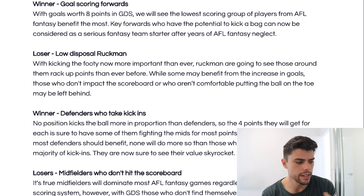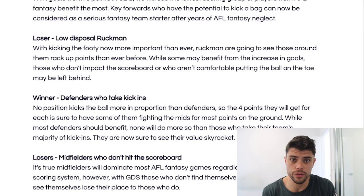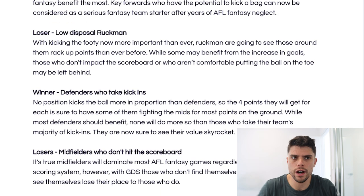The site gives some helpful tips: goal-scoring forwards are going to be better because you get eight points instead of six. Defenders who take kick-ins are a good move too. Low-disposal rucks are going to be lower value players, as are midfielders who don't hit the scoreboard. When building your side, midfielders who float forward and kick goals - Bontempelli, Patrick Cripps at times - are the higher value midfielders to pick.